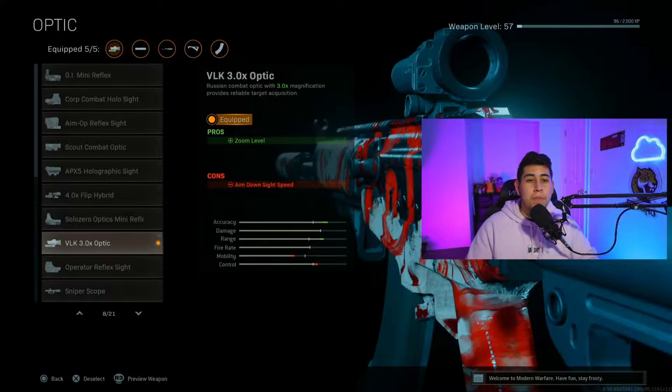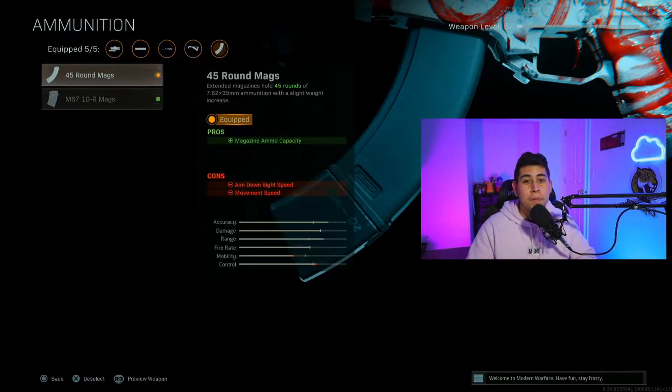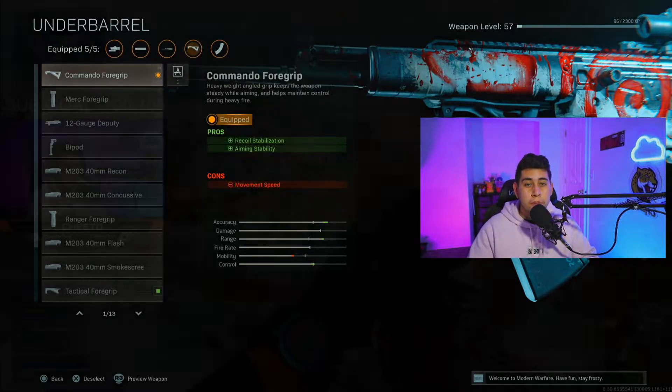The optic is pretty much optional — I usually run the VLK just because I'm more of a long-range guy, but you can run a GI Mini or whatever your preference is, or even iron sights. I run the 45-round mag because there's no better option like a 65, but the 40 is nice. For the underbarrel, we're going to run the Commando Foregrip. I know a lot of people run the Merc Foregrip, but I prefer the Commando for the recoil stabilization and aiming stability — it helps especially during long-range battles or any up-close to mid-range.